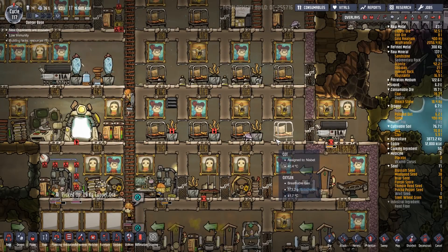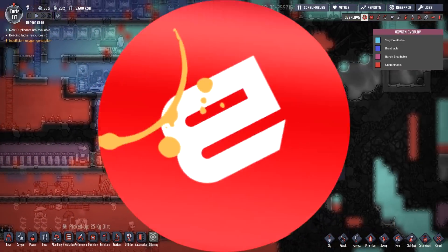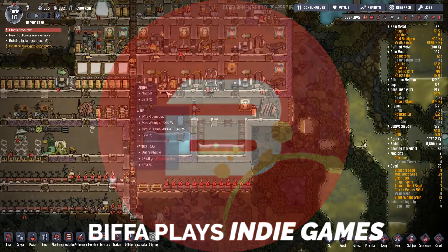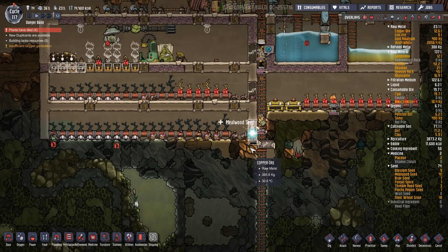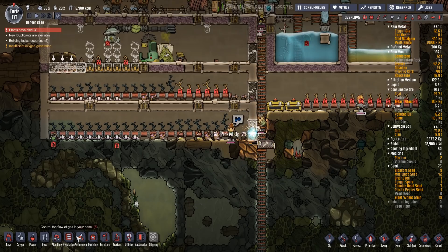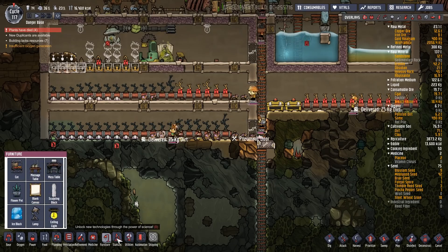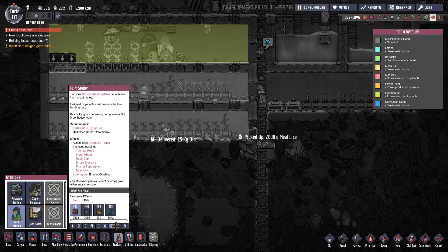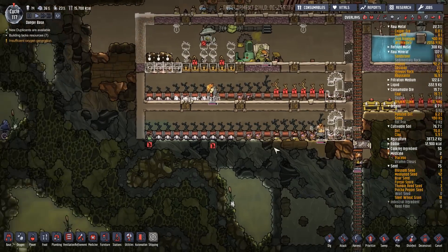Hello guys and girls and welcome to the next episode of Oxygen Not Included with me, Biffa. Thank you very much for joining me. Plants have died - that's fine, I'm just removing some plants over there. I wanted to put in a couple of farm stations so we could turn these into greenhouses as well - farm stations for when we get to that point, where we've got somebody that can come and use those.